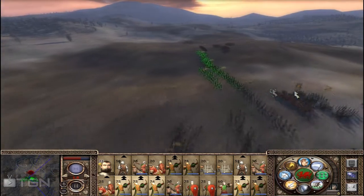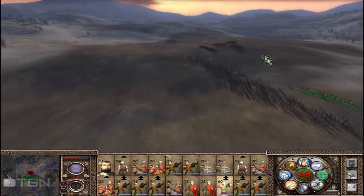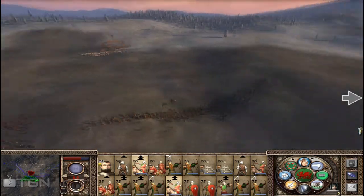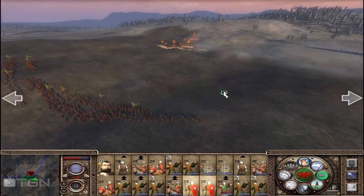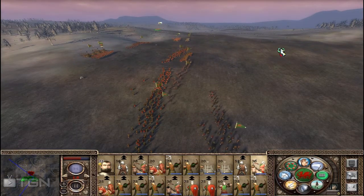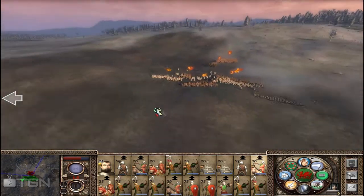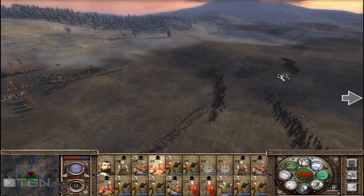Looks like a lot of their forces are Templar crusaders and all that stuff. Let's get our men to attack their cavalry. Let's take our spearmen forward a little bit so we don't get too spread out. Oh, some more horse archers - okay, this is not good. Let's get our horse archers forward.